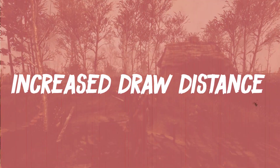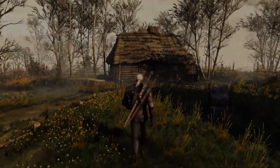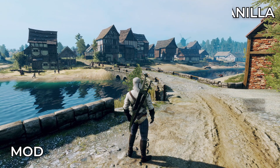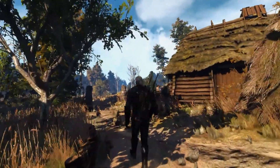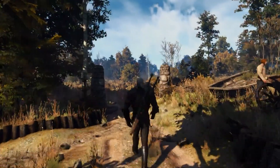Next mod is Increased Draw Distance. Now that you have increased the overall graphics quality of the entire game, the next logical step is to make it so that there are more pretty things to look at. This mod greatly increases the render distance for the game, creating a fuller and more rewarding visual experience. It also greatly increases immersion when all you can see in every direction around Geralt is the beautiful world of The Witcher.